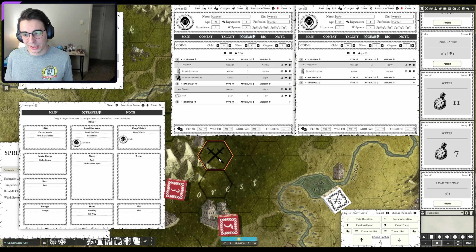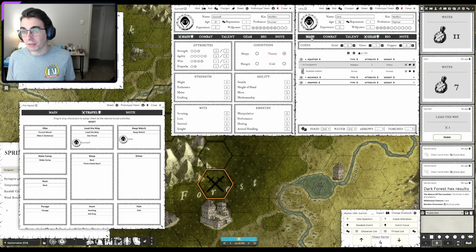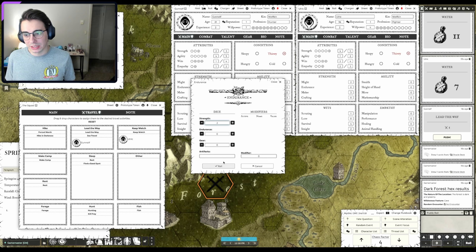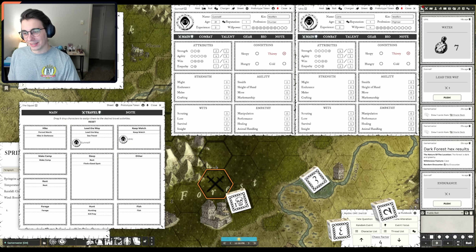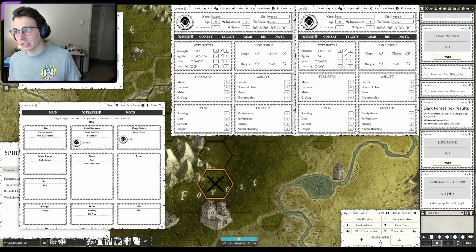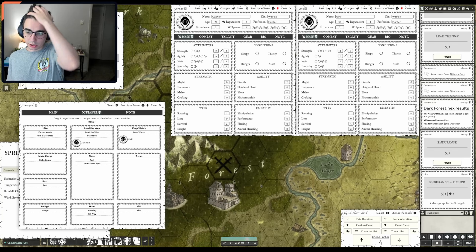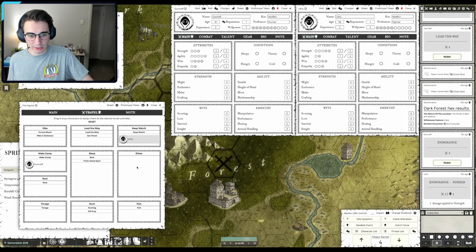Bad start to the day — 6 AM to noon and we literally didn't move. Let's try that again: Ulrich is still keeping watch, Ganolf leads the way. There we go — we're moving! New dark forest hex: forest is still dark and gloomy, we're near the mountains and seeing more caves. It's still so hot and we have to keep making endurance rolls. Ganolf is chilling this time — love to see that. Ulrich gets his endurance check too — pushing it, and we're cool. No one's thirsty anymore. We make it to the next hex by 6 PM.